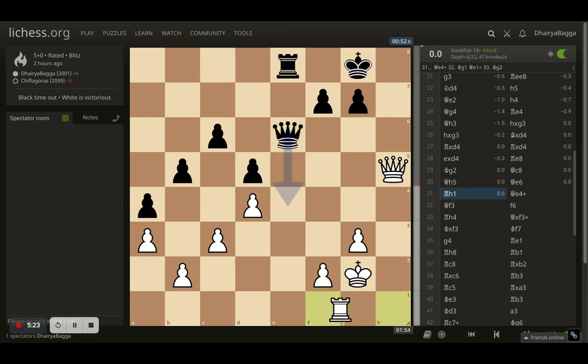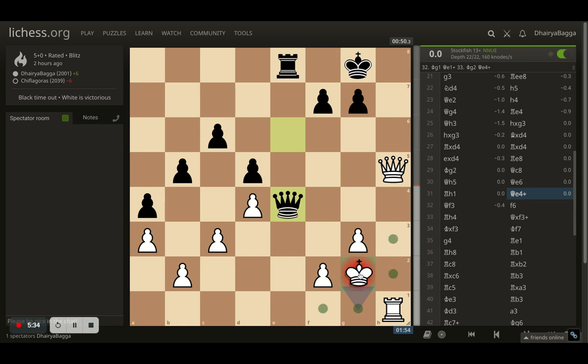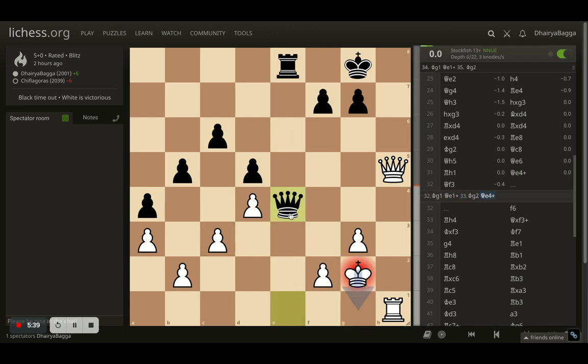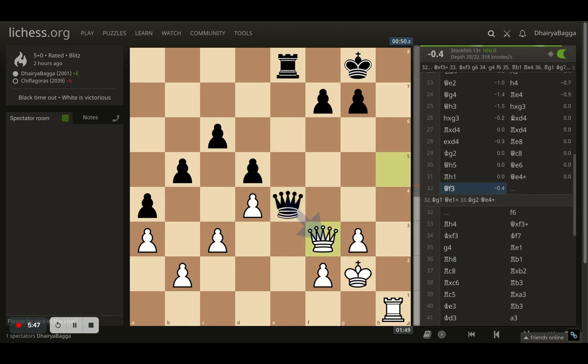Now opponent brings queen onto e6. And now I double up by rook to h1. Here my opponent gives a check. I could have just got my king back, but then again a check would follow up and then I have to move — this can lead to a repetition, which would end up in a draw. So I rather thought let me play my queen onto f3, asking my opponent to take. Because after opponent takes, my king gets more closer towards the center, which is nice for me. In the endgame, the king has to be more active. I am not allowing my opponent to place king onto e2, so it is nice after opponent takes.